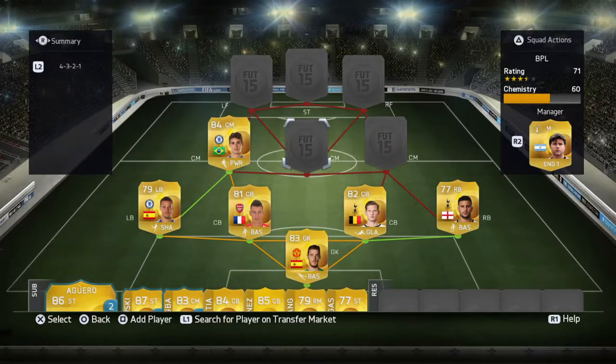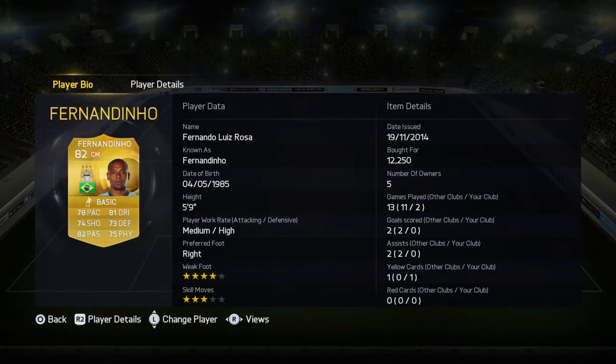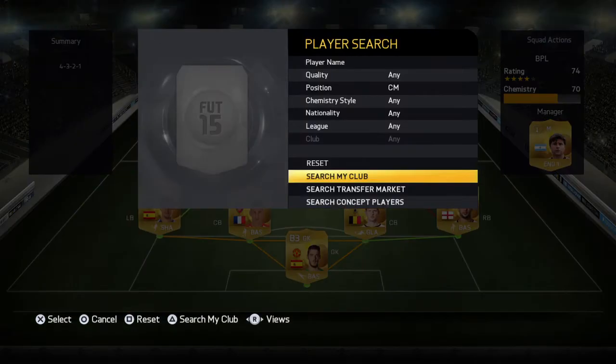In the other center mid spot we have Fernandinho, a Man City player who costs around 13k. He has great defending stats — he's unbelievable at defending — but can also go forward, and with his four-star weak foot he can take some long shots on his left foot.